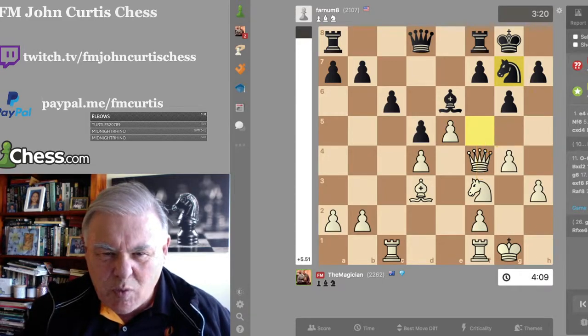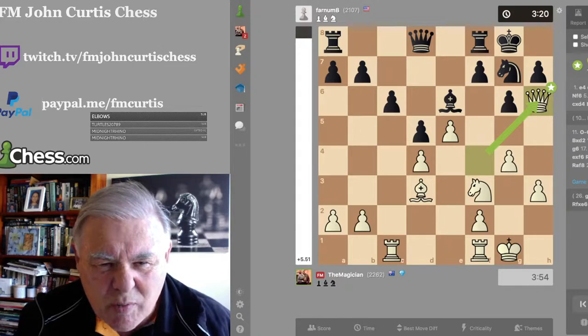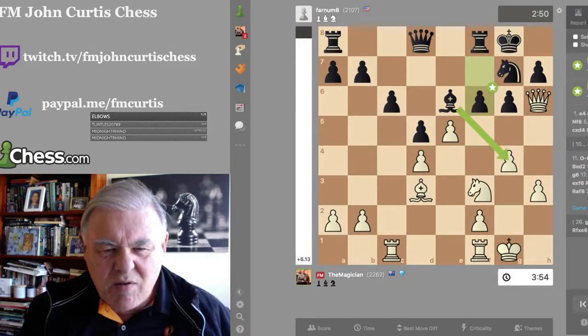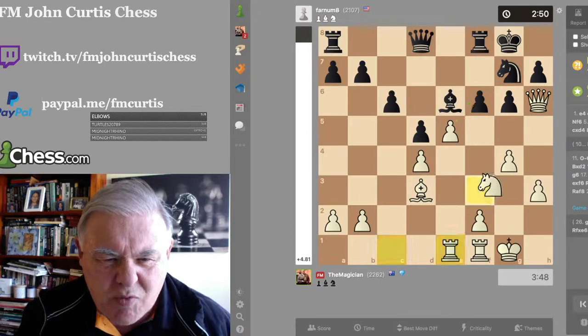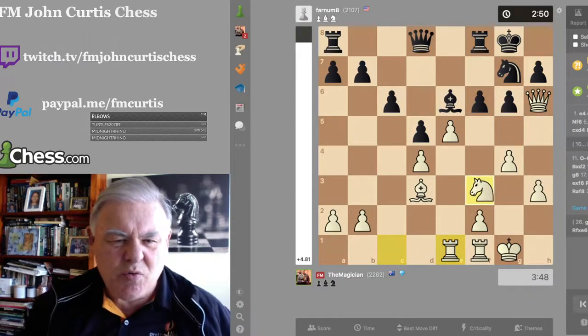He plays Knight g7. I think straight away: if I can get my Queen in here and threaten Knight here, there's a checkmate on h7. So I throw the Queen in — it's all about time constraints. He plays f6, and I play Rook on the a-file to e1. If he pushes the Pawn or takes my f-pawn, either way, if he displaces that Pawn on f6, I can play Knight here and he's in all sorts of bother.